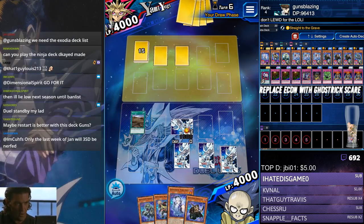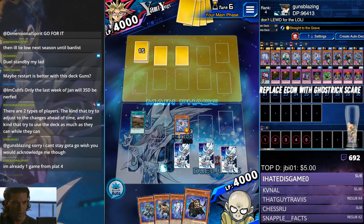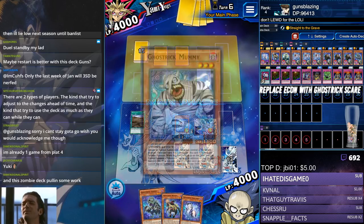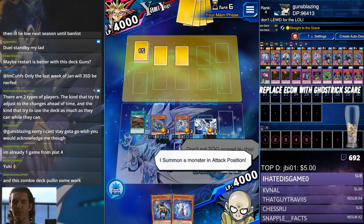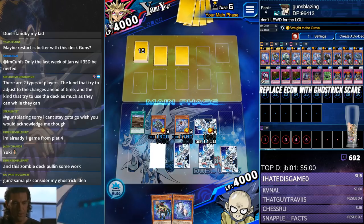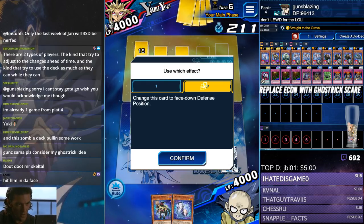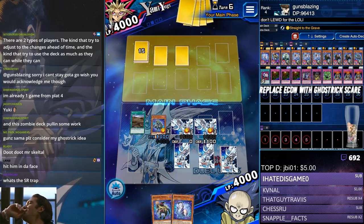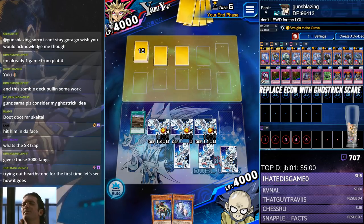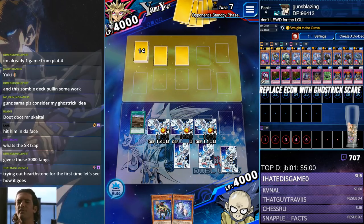I draw — there's a Skeleton. I'm gonna flip this guy, set this guy, normal summon this boy. Should I even hit him? I'll just flip them all face down — I need to make my monster's effect work. No Golem, please. Maybe I should have baited out the Golem before I did this? Nah, that means I'll have max two Ghost Tricks on the board. Let's just hope he doesn't have it.